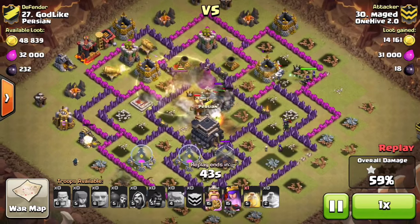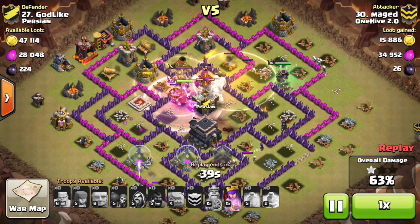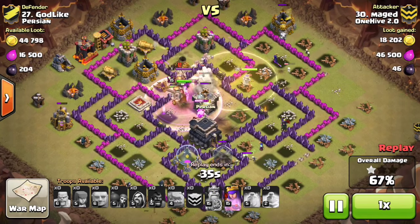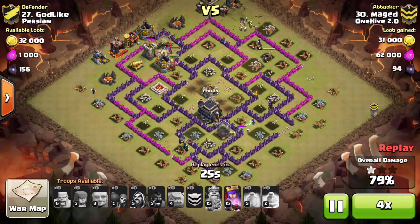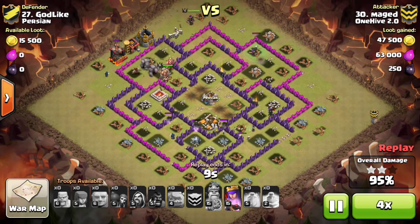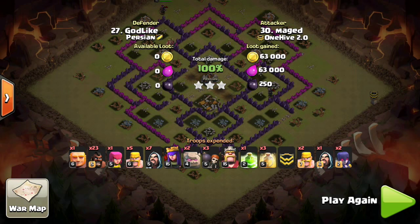He still has both golems at full health and is able to get a heal on them since the hogs are going there anyway, so he really gets full use out of both golems. Other than that, it's pretty much a cleanup. Both golems sit and tank for the entire fight, so when you can get them through the whole raid like that you've got plenty to work with. Thanks for watching guys — make sure to give us a sub and a thumbs up.